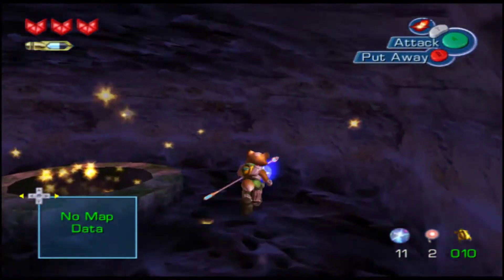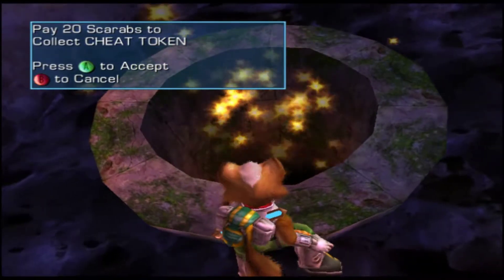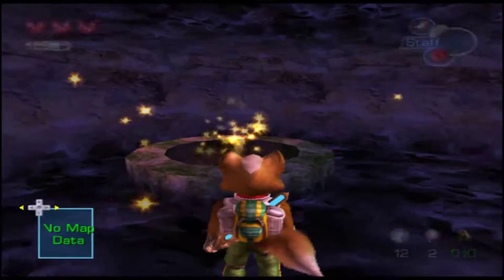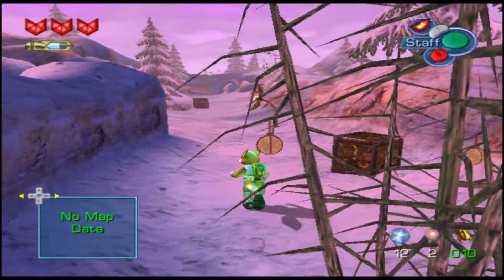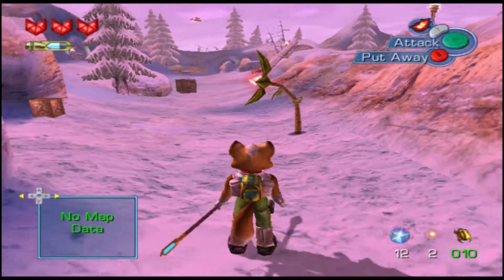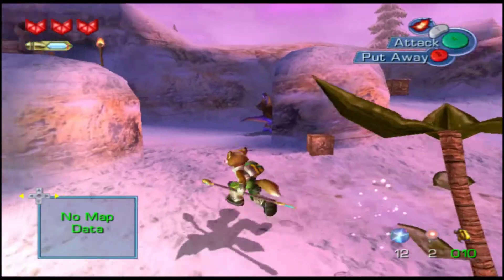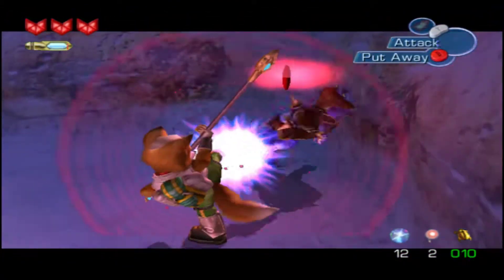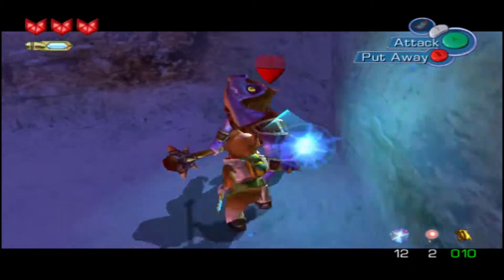What do the cheat tokens do, again? The cheat tokens activate very cosmetic cheats - if you turn them in to the well underneath the warp stone. They're extremely cosmetic: I think there's a flip, there's sepia, there's Saurian language subtitles, and I don't really know what else.